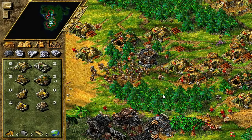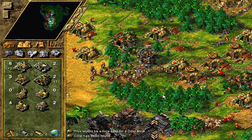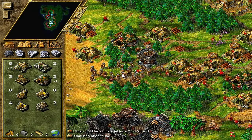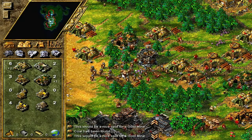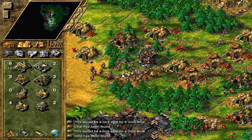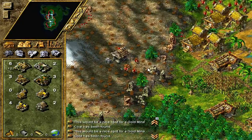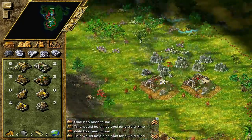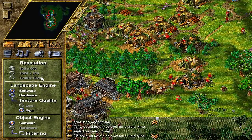Hey guys, welcome back to another episode of Settlers Saturday, episode 98. We're approaching a hundred - that's how counting works. A hundred episodes is gonna be cool, we're close but not quite yet. We've got some other business to attend to first.